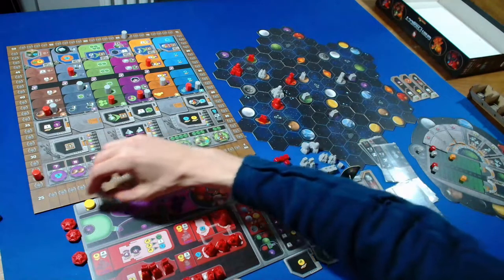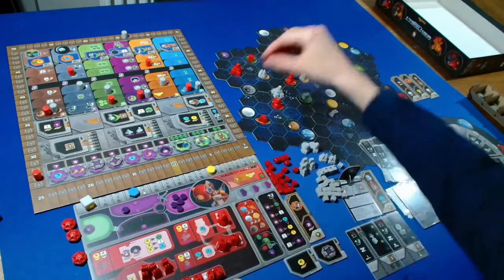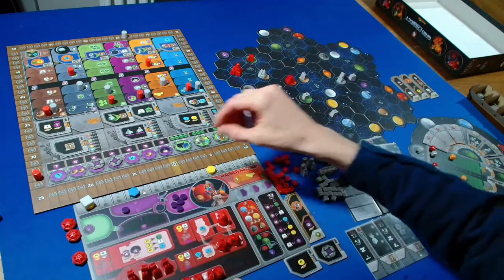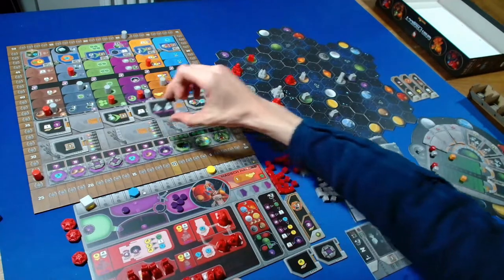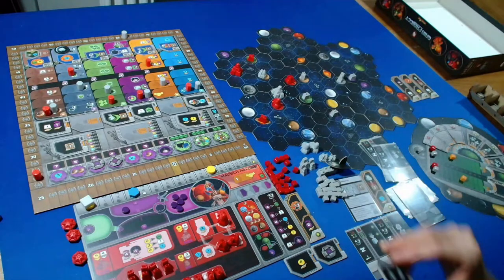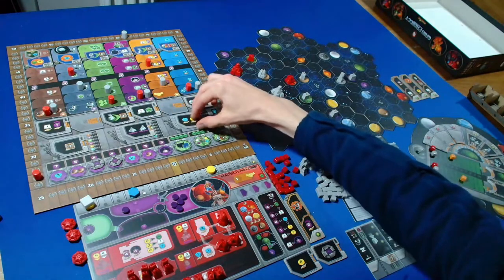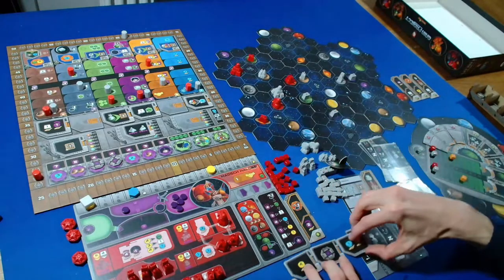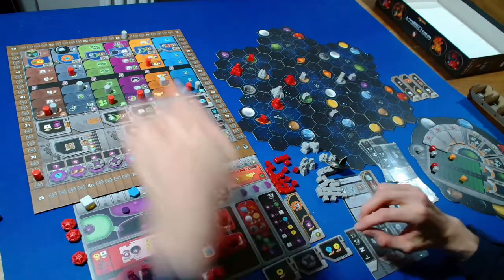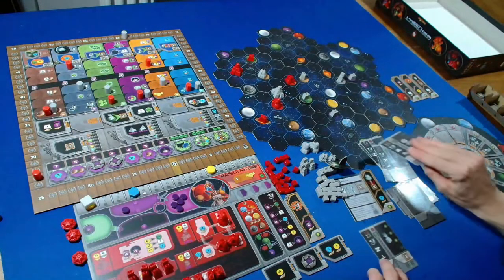I'll spend three ore and five credits to upgrade to a research lab, allowing us to take a tech tile. I could take the federation tech or this other one. I'm going to take this one - I think I can hold off on building a federation for now. We move up in the navigation area.